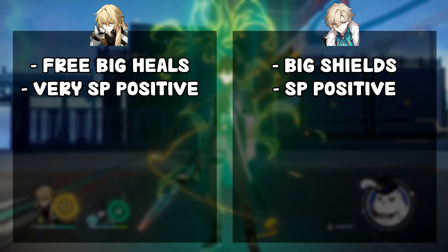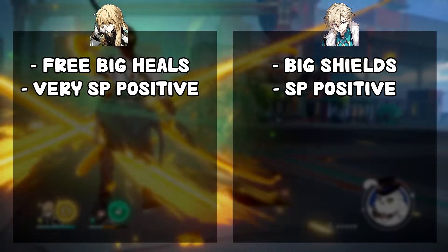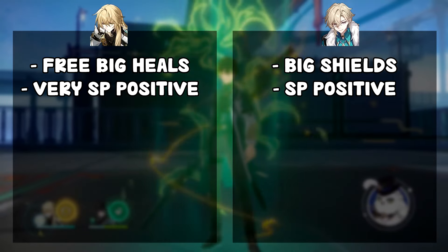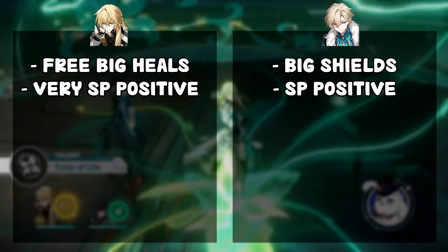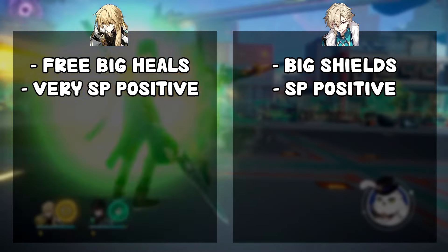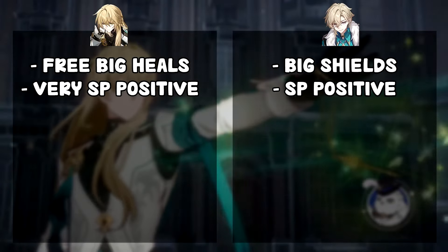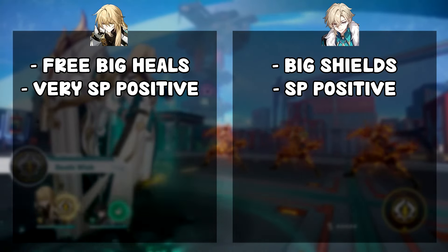Luocha is very skill point positive — I say 'very' because Aventurine is also kind of skill point positive, since you just use his skill once or twice and the shield lasts three turns. But Luocha is practically a skill point generator. You almost never need to use his skill; he has an automatic skill use every two turns that heals the ally with the lowest HP. Generally speaking, you'll never need to press his skill unless you want to cleanse a specific character.